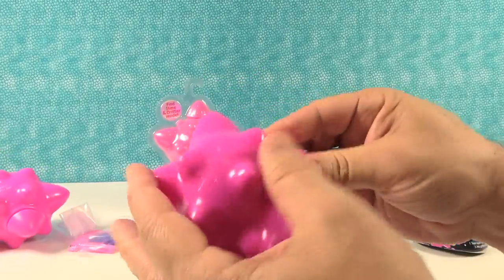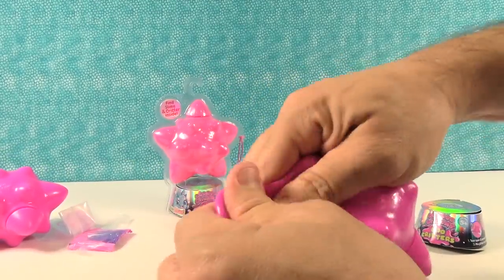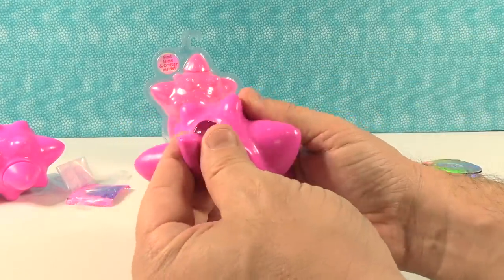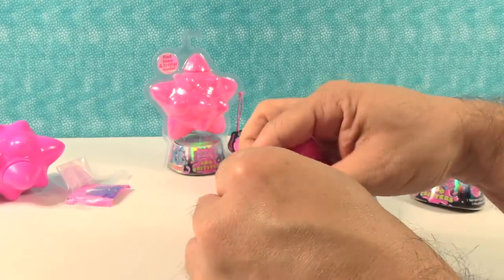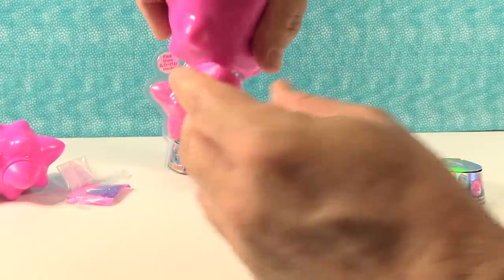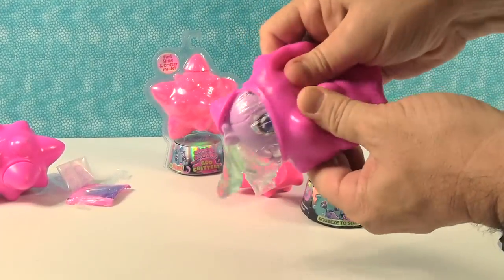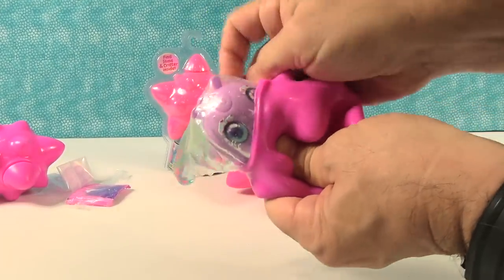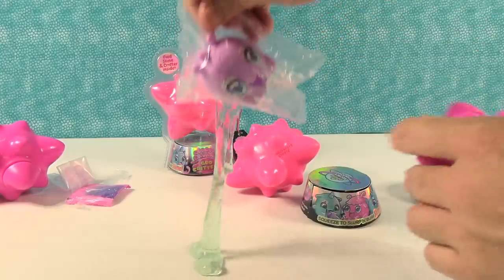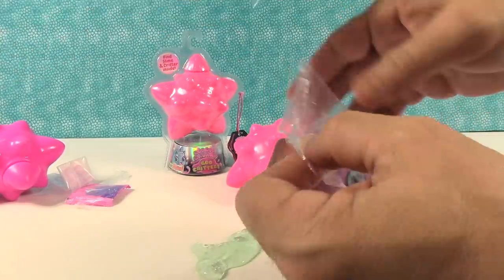I think you tear one of those ends off. Ooh, it made a slurpy sound — another slime inside. So that's pretty cool, you just tear it off. And then squeeze it out. Whoa, it really expands. It's like a big snot booger.